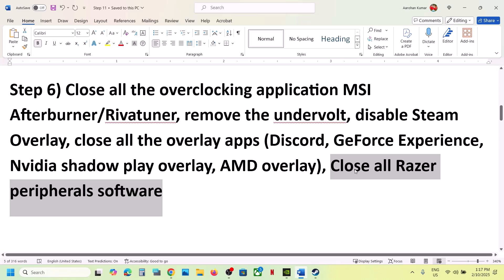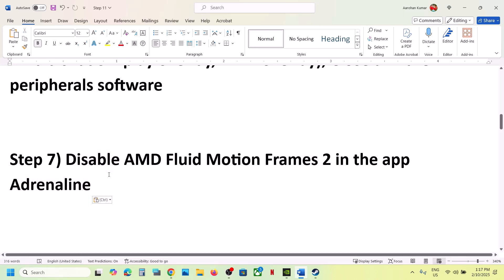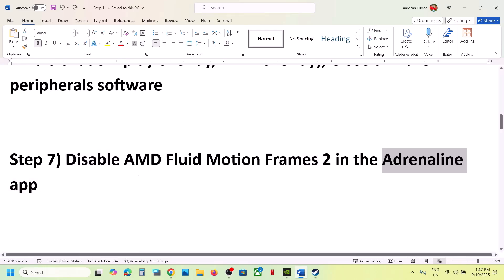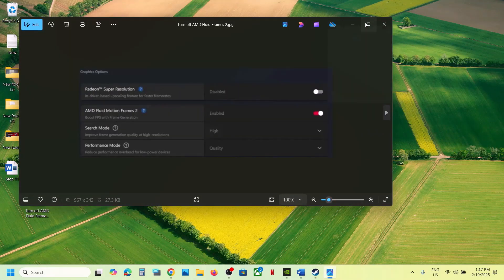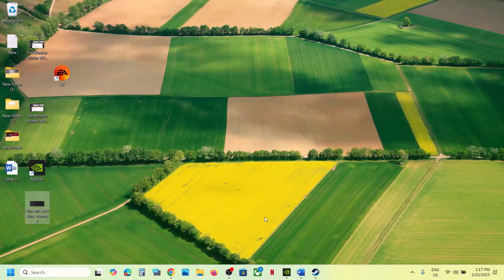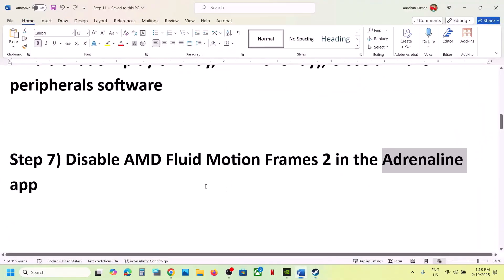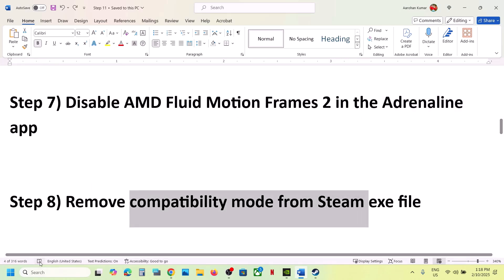Also close all Razer peripheral software — this has worked for many players. If you have any Razer application running, close it and then launch the game. The next step is to disable AMD Fluid Motion Frames in the AMD Adrenalin app. Open the app, go to the Graphics option, find AMD Fluid Motion Frames, and if it is enabled, select Disable. Then launch the game and check.